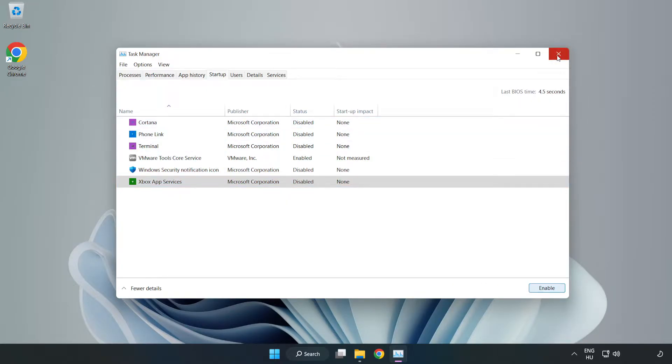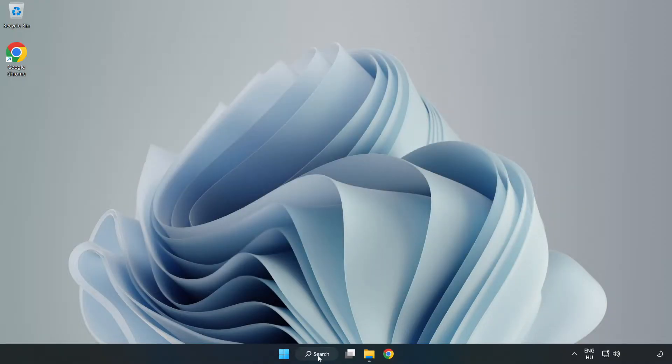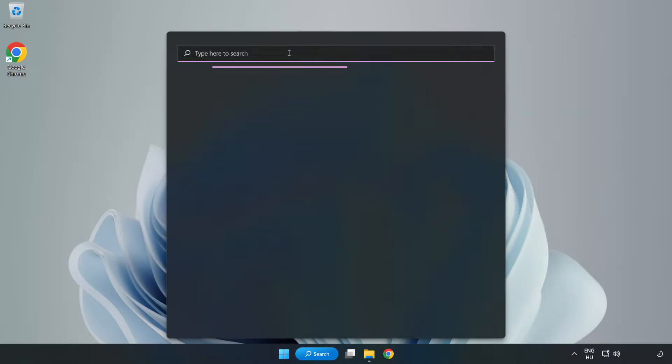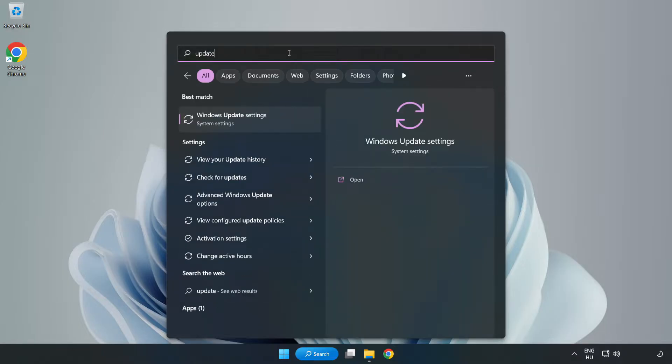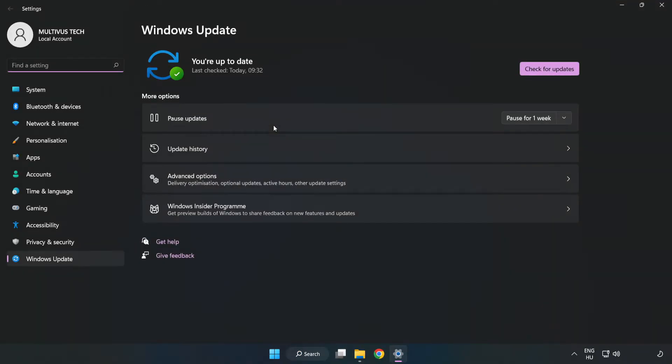Close the window, then click the search bar and type 'Update'. Click Windows Update Settings and click Check for Updates. After the process is completed, click Close.